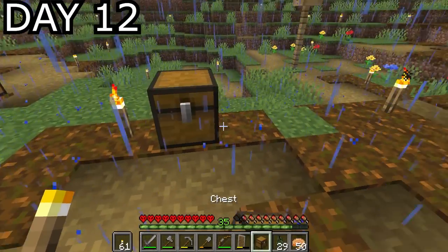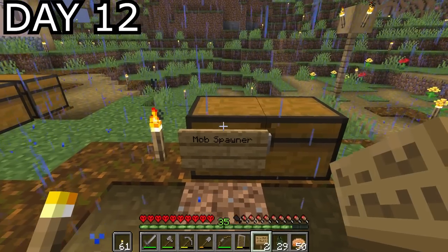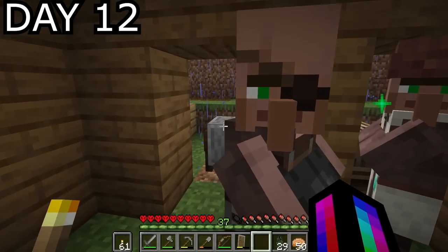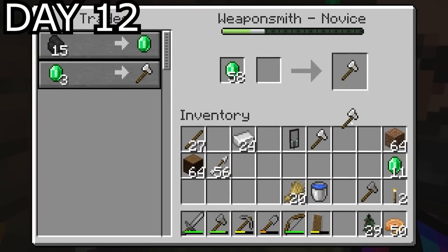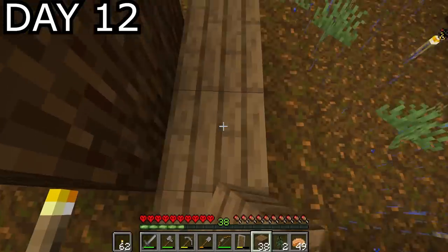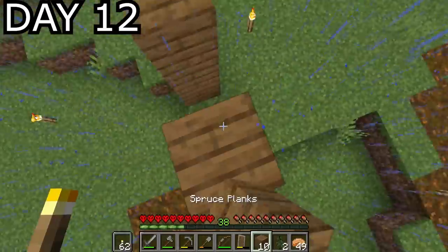Day 12, I made a double chest specifically for mob spawner building materials — at some point during these 100 days I planned to make a mob spawner, and rather than go out of my way to gather all materials at once, I'd set aside a little at a time. The next villager on my list was a weaponsmith — you can buy iron axes from him at novice level if you get the right trade, and rather than use my iron crafting iron axes, I might as well buy them on the cheap. By this point the trade hall felt cramped, so I laid out the expansion plan and built up the walls, but ran out of wood before I could finish the roof.